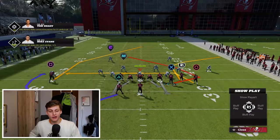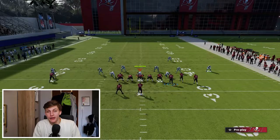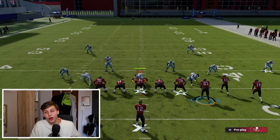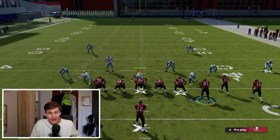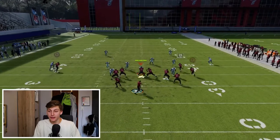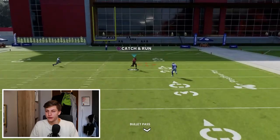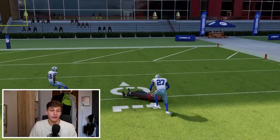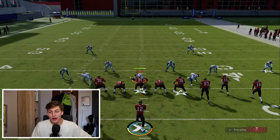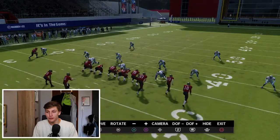We're going to go against Cover 2 first, and Cover 2 really is an easy target. I'm just going to max protect right here. The important thing you always need to keep in mind for this play is that you want to call it with the bunch to the short side — I know that sounds kind of crazy but the play works better that way. I'll snap the ball and you will see how this just gets wide open. Going into replay — you might say a skinny post is supposed to be covered in Cover 2, and yes, that is true.